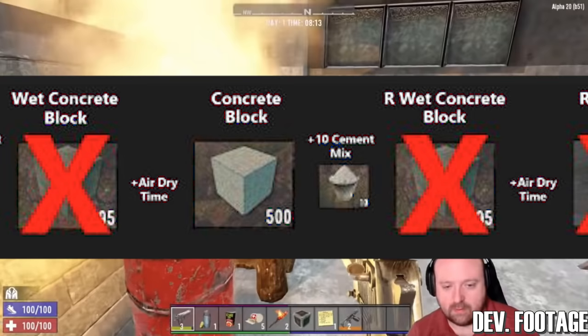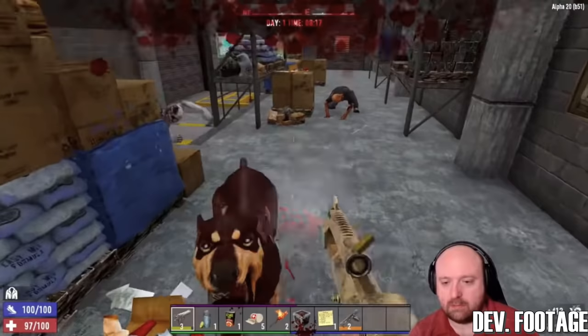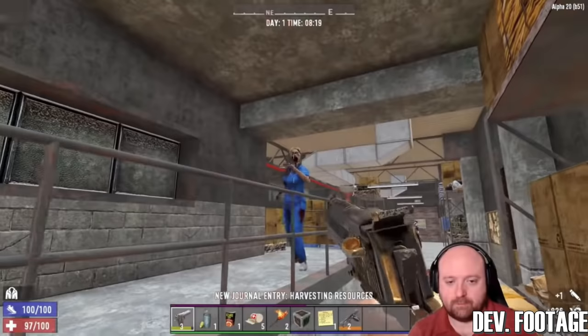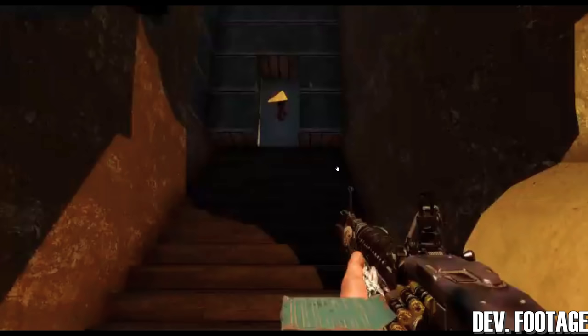New half-meter blocks have been created, which will improve the design of smaller rooms and give them a more realistic feel. There is discussion of adding all specialty block shapes and many items currently only available in creative mode — for example, the coffee maker. There will also be a new door model with breakdown effects.